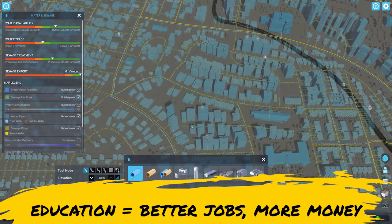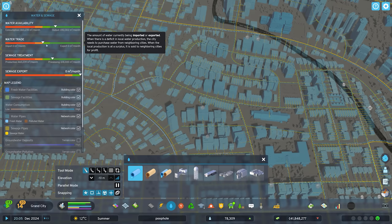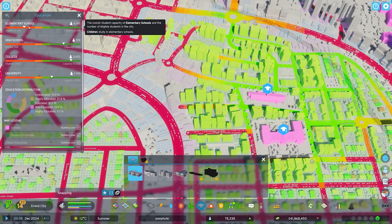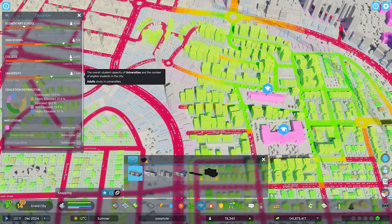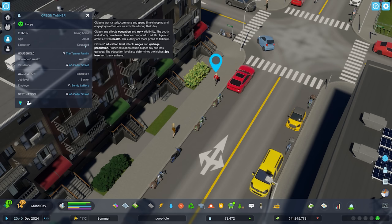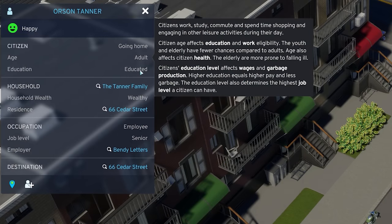All of these city services are important — for your economy, for importing and exporting resources, whatever it may be. They play a very crucial role. I'd like to highlight education in particular. Education is very important in Cities Skylines 2, and here you can see we're not quite meeting demand in this city for elementary schools — the first layer in producing this educational structure. Accessibility will also factor in here, so it's not just as simple as placing down the services. You have to make sure that people are actually able to get to them, and bear in mind there's a little bit of a latency effect involved too — students will need to enrol and make their way to school. Education will impact the opportunities for your citizens. While things like age affect citizen health, education level focuses on wages and also garbage production. Higher education levels equals higher pay and less rubbish — so generally speaking, a good idea to focus on education, reduce that rubbish, and increase not only the individual citizen's wealth but also the wealth of your city.